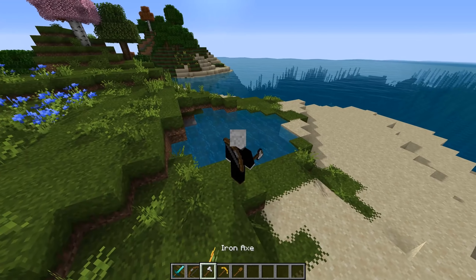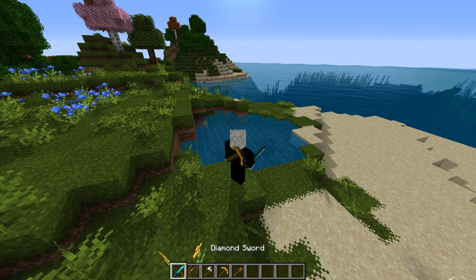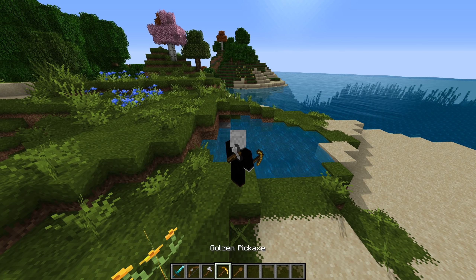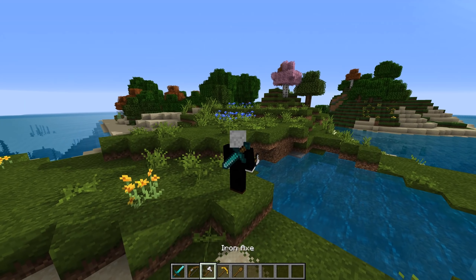The next mod is one that'll only really matter if you sometimes play in third person, and this is the Back Tools mod. With this installed, whenever you switch between tools, your most recent one will actually be put on your back. So for example, if you're holding a sword and then switch to a pickaxe, the sword will be displayed on your back. It's a pretty small feature, but it's pretty cool.